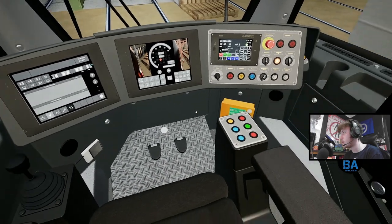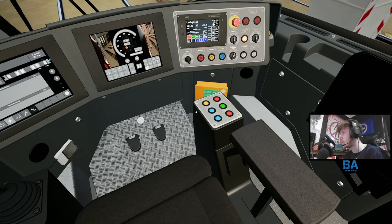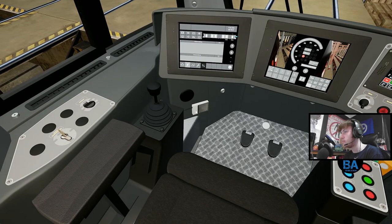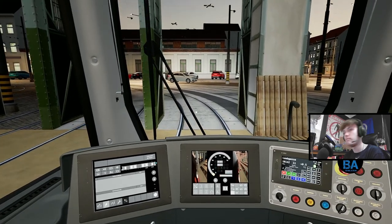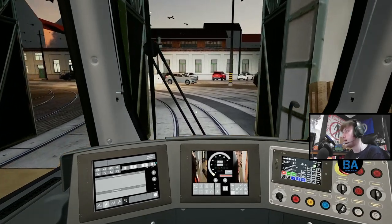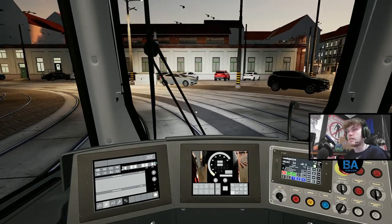That's all set up - quite straightforward. The next thing is to make sure the doors are locked, which they are. Press Square or X, do the bell to let everyone know you're going, set it to Forward, and off you go - it's as simple as that.